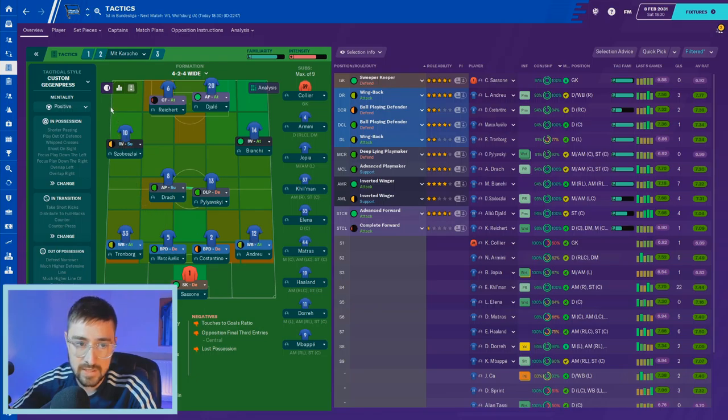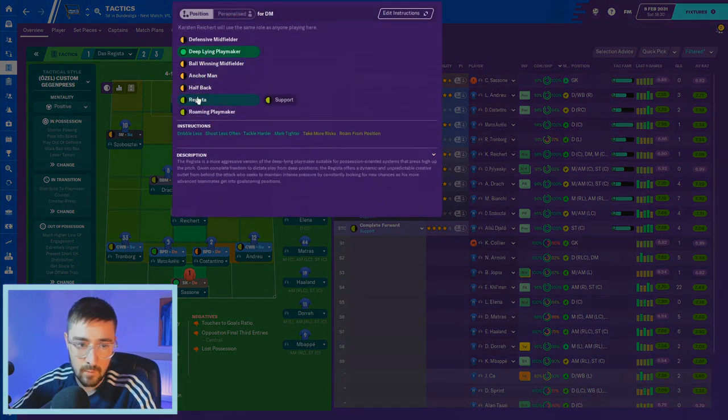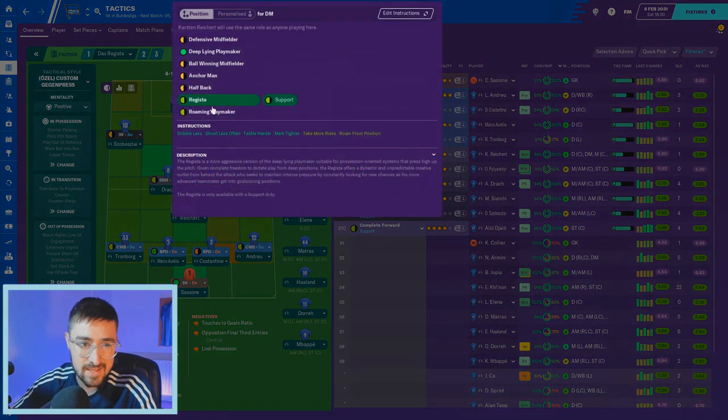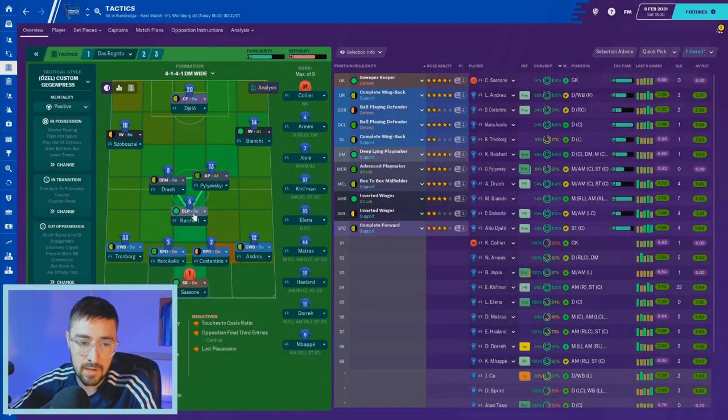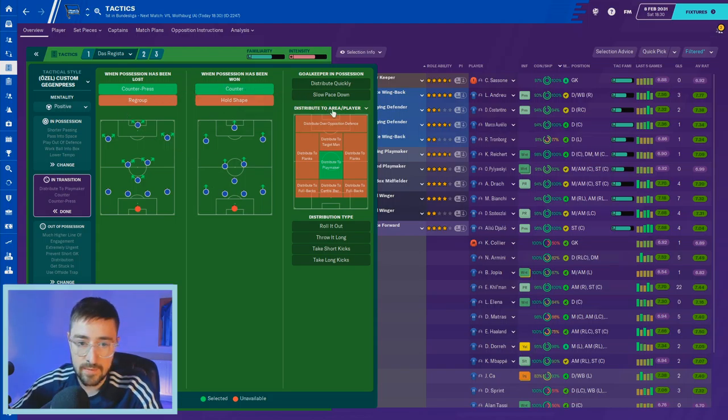Das Register looks like this. You might wonder why it's called Das Register — way back when we had Arnie Meyer, he played as a Regista in here, which is where the name came from. Since then we've moved to a deep-lying playmaker, sometimes on defend, sometimes on support. In possession: pass into space, play out of defence, work the ball into the box, shorter passing, lower tempo, positive mentality.